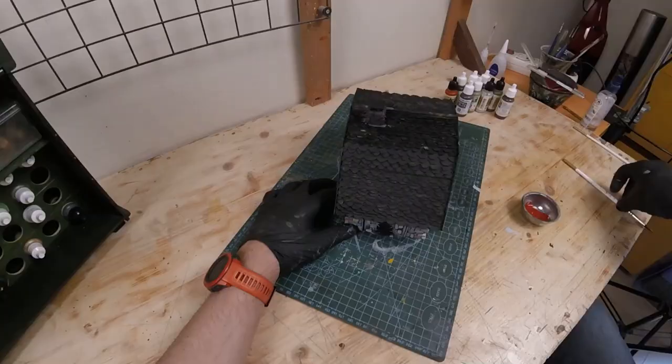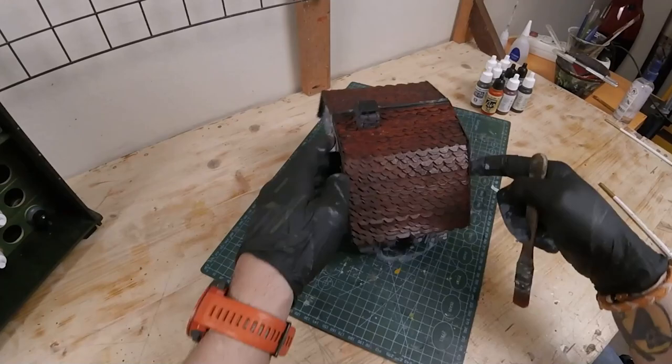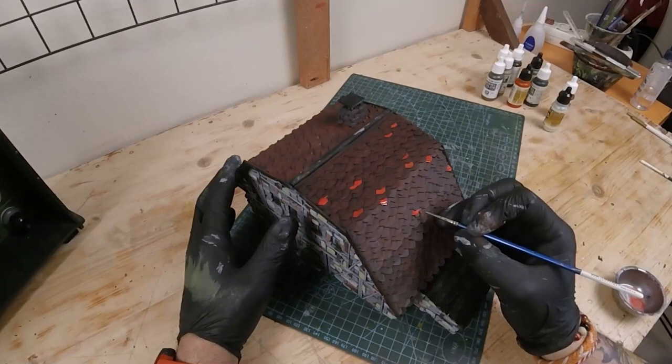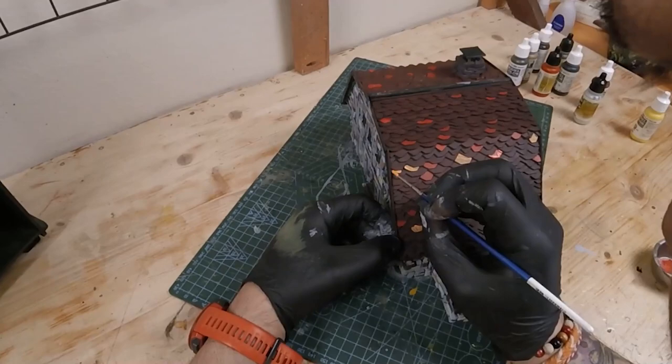With the stonework done, I started painting the shingles on the roof. I mainly went for two tones of dark red, then just like the bricks, I decided to paint some of the shingles with different colors. I actually kind of wanted to paint the roof blue for some reason, then hesitated and stuck with a regular brick-like color theme.